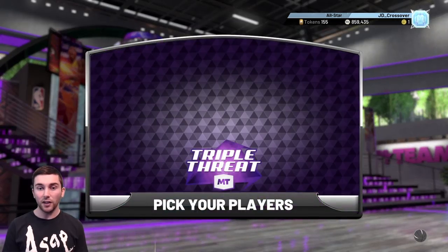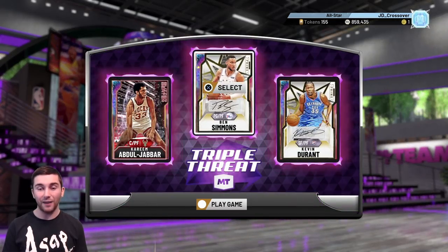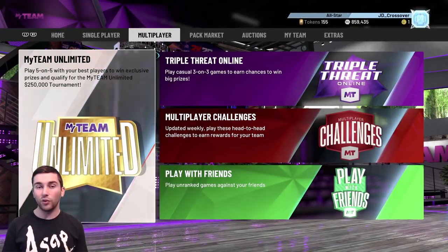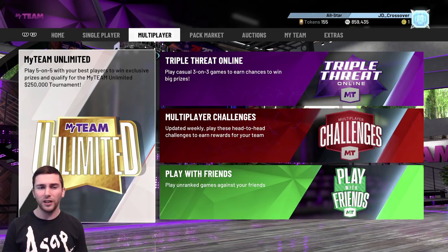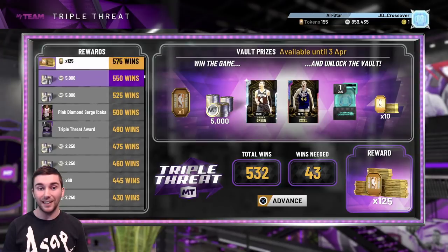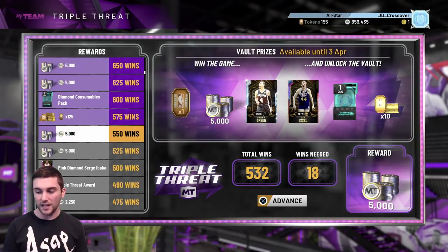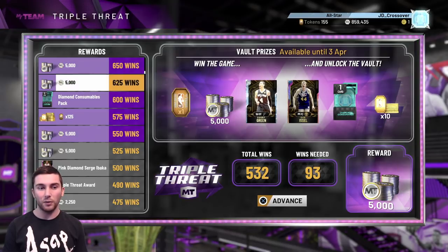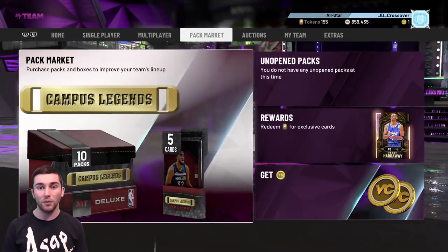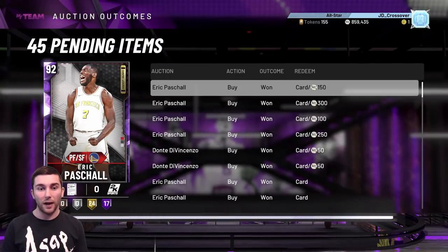Done a couple of games of Triple Threat Online with this absolute god trio that just won't lose every game. Pink Diamond Richie Guerin is still on those Triple Threat Online boards, and Galaxy Opal Dan Issel is still in the vault - we've got till the 22nd, so quite a few days to try and get him out. Yesterday we opened the vault twice: once we got one token and the other time we got a Diamond Consumers Pack with a Diamond Contract inside.